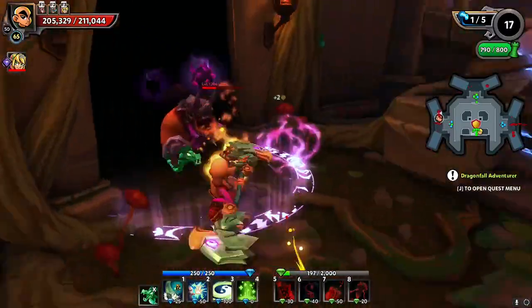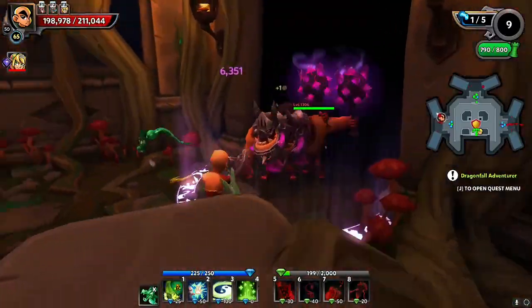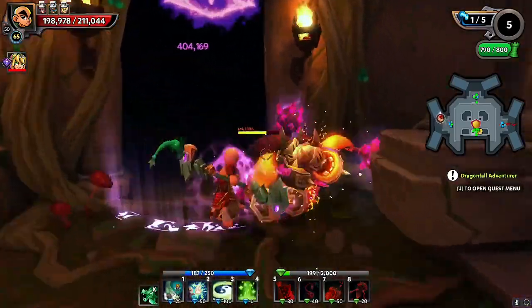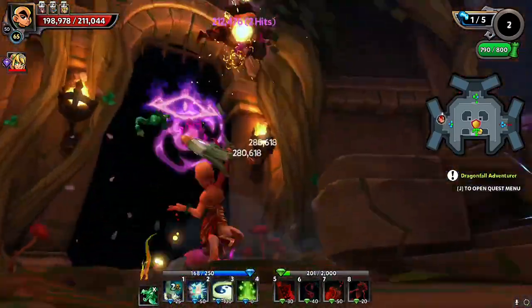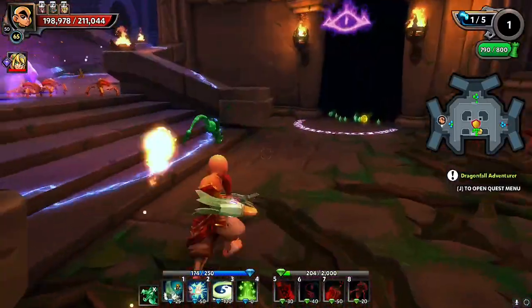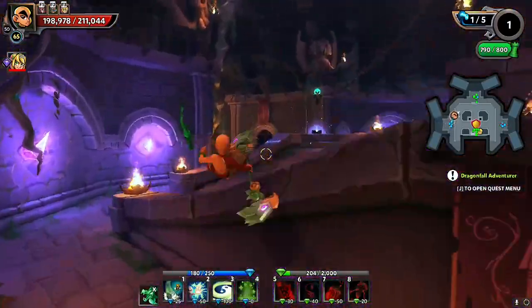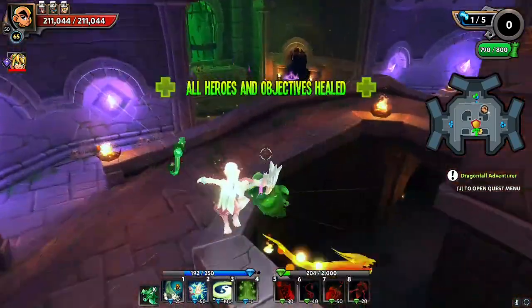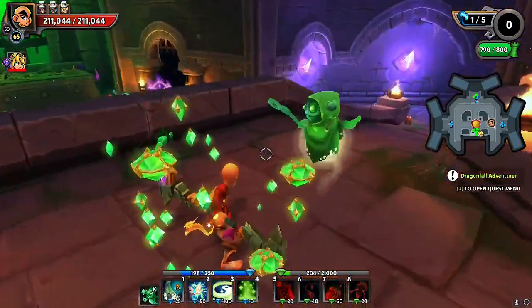What makes the monk special is his ability to use elemental powers like fire, lightning, and frost. By adding these elements to his weapons, the monk inflicts serious damage on enemies. He can set foes on fire, freeze them in their tracks, or give them an electric shock. These elemental abilities make the monk a versatile and exciting character to play.